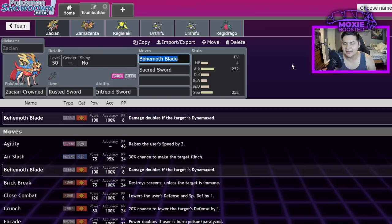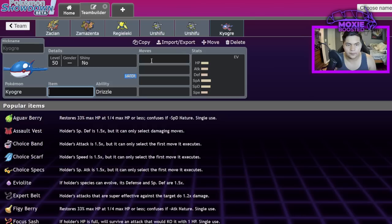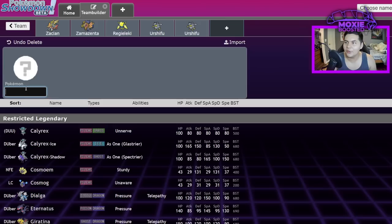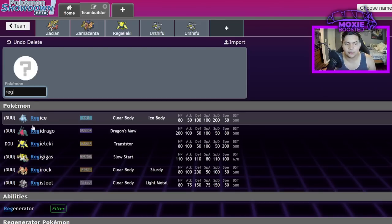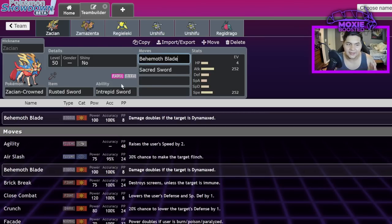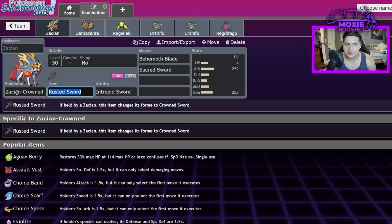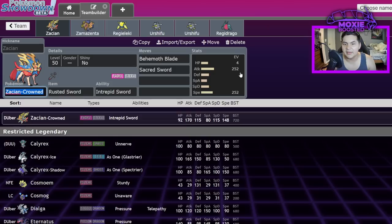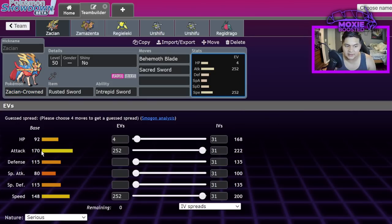A lot of developers seem scared to give signature moves less than 100 base power — Origin Pulse is 110, Precipice Blades is 110. But even so, we should probably decrease Behemoth Blade a bit to help Zacian be balanced outside of Dynamax. The other option — probably the worst one — would be removing the Rusted Sword entirely. I don't think it needs direct stat decreases, but dropping Attack to around 160 would help quite a bit.